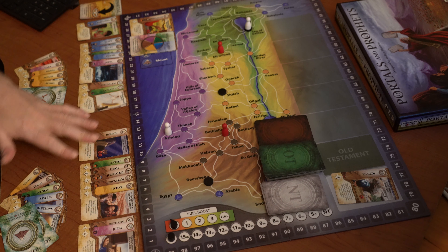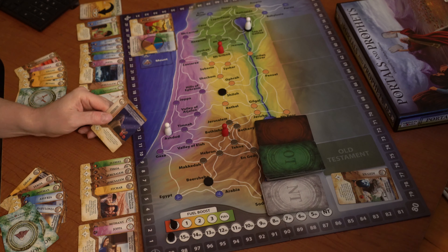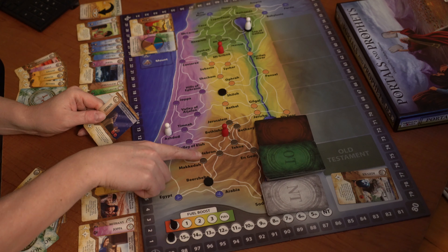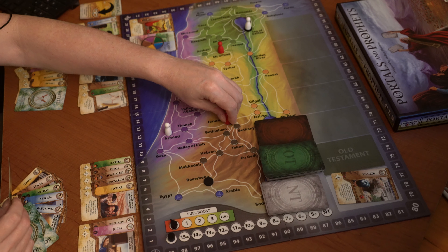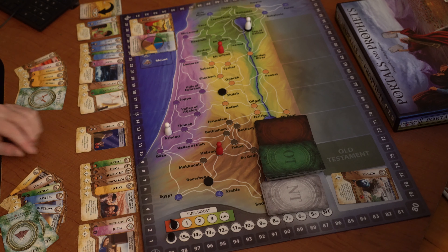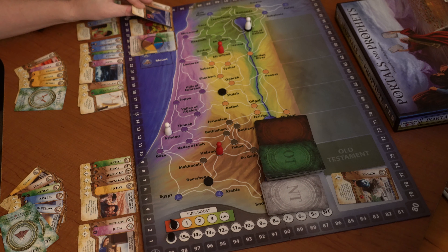That's the end of player one's turn. Let's go to player two, who's red. One of their first goals is Hebron in the Genesis time frame. Looking at the two red markers, this one is closest to Hebron — only two moves away. So we go one, two — that's two actions — then we play the Hebron card, that's three actions.